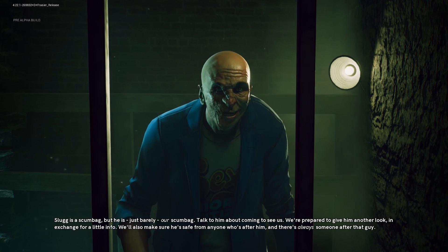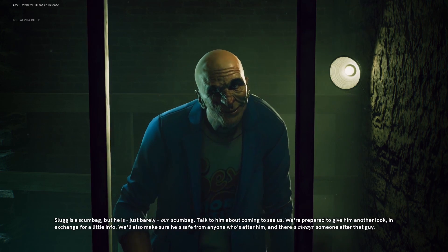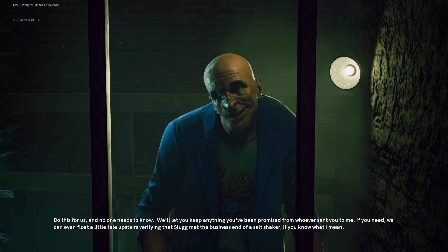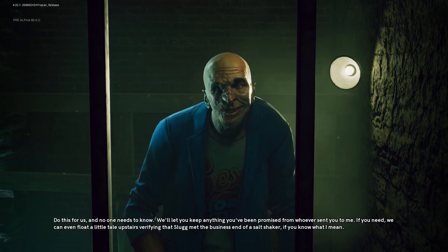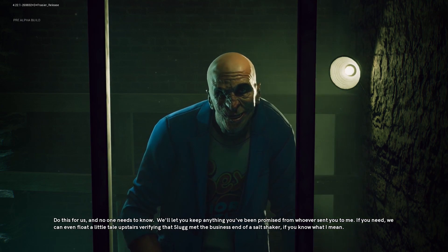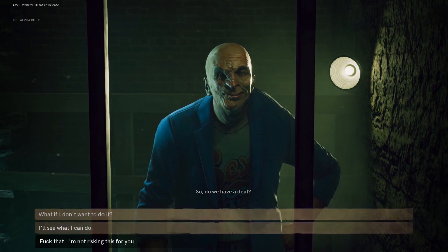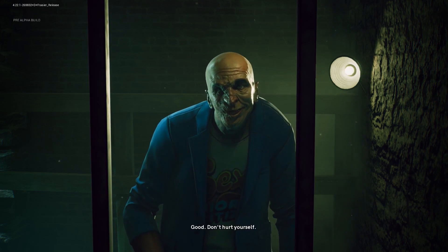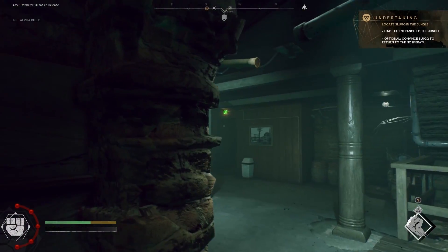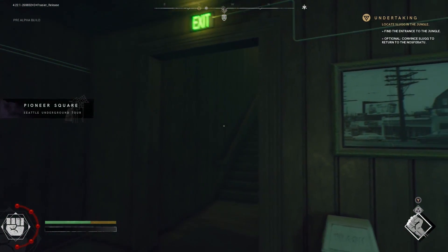Meeting this Nosferatu character gives you a couple of options. You can stay away from helping the Nosferatu and continue pursuing a relationship with the clan Elith represents, or you could help Samuel and gain the favour of the Nosferatu — which will upset Elith because that information won't reach her. It's all about what kind of character you want to play. Alice Bell, deputy editor of RPS, let Slug go to join the Nosferatu — he took the info to trade with them, and Elith was really unhappy.